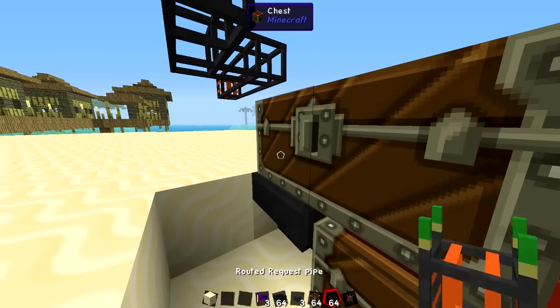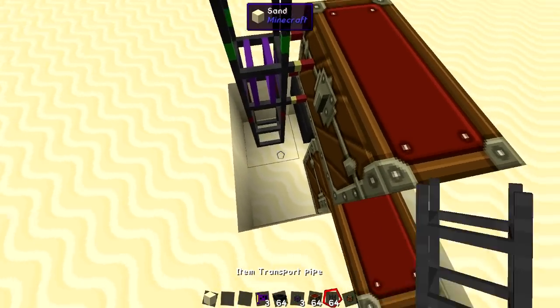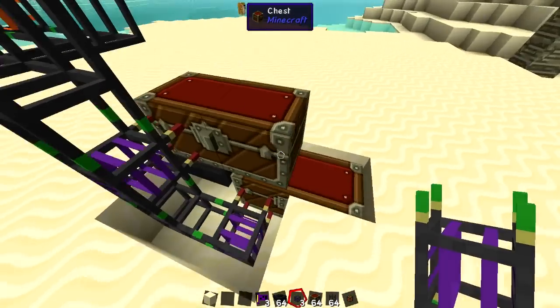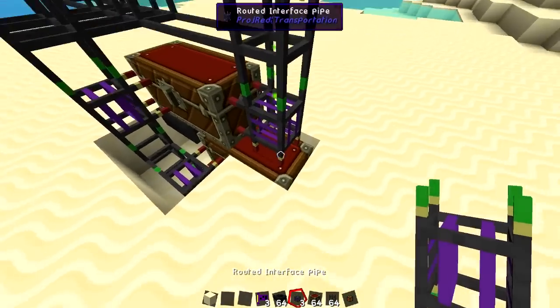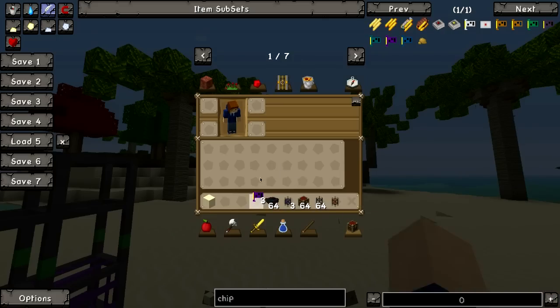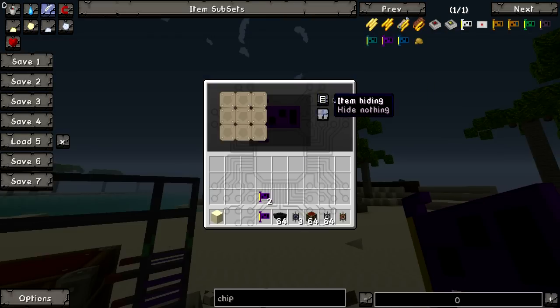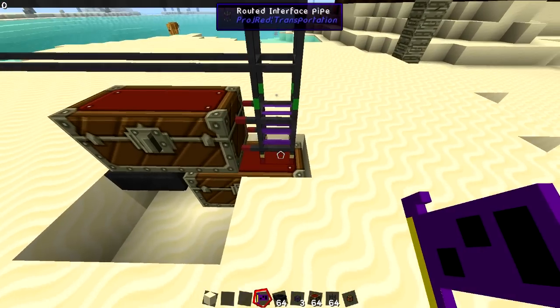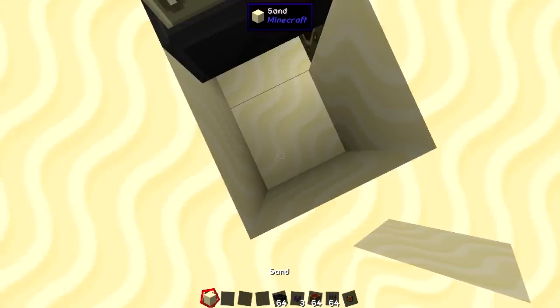Then you need to place the router interface pipes going into that chest, then another normal pipe, and then another routed interface pipe. You could also place some more normal pipe here and then use one pipe that connects both — that's even more efficient. Then grab yourself one of these item broadcaster chips. You don't need to do anything to it, but if you want to be sure, set it to 'items are blacklisted.' If it's set to whitelisted you'd need to specify which items can go through; on blacklisted, every item can go through. Then open up the interface pipe and put the chip in — everything should be done.